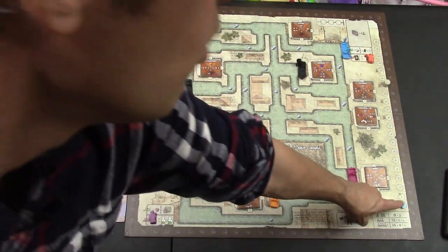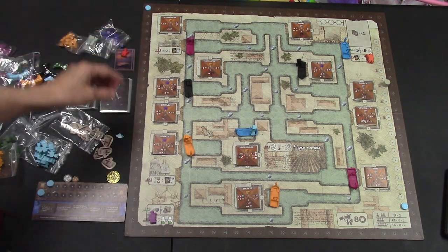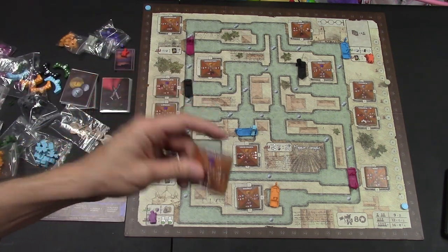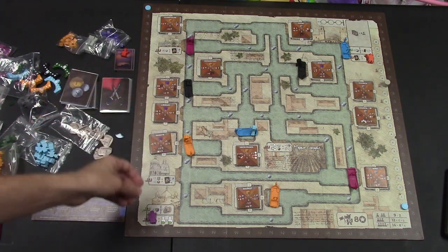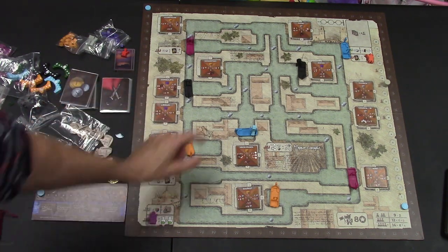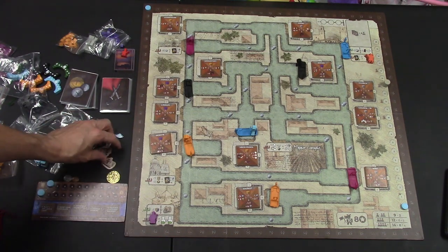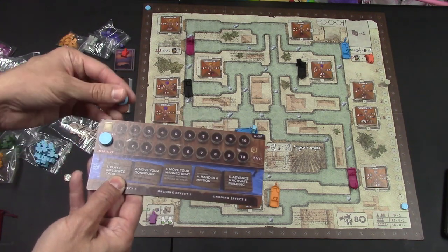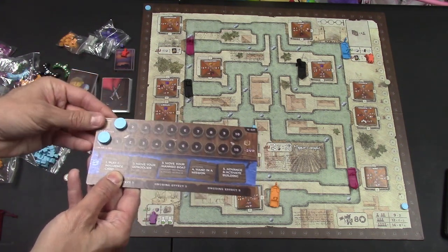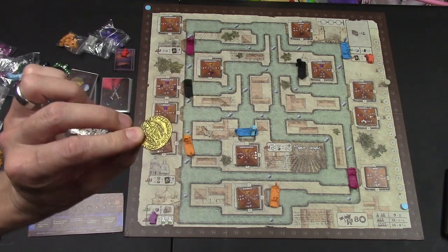Every player is going to have one of their markers here on zero. Score track is up here — starts at zero. You're going to shuffle a bunch of these tiles and place them out randomly around the board. If you are playing with the expansion, you'll have Da Vinci here and the general over there. Each player is going to start with this little player board that gives you one scroll, and you start with zero intrigue.